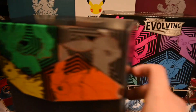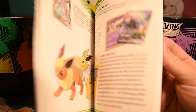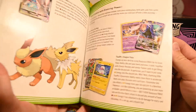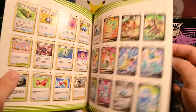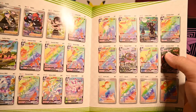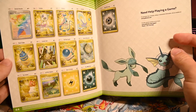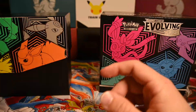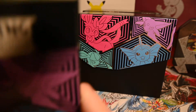I cannot make heads or tails of it personally, it just doesn't make sense to me. But anyway, we have a cool little book here which I'm sure most of you have seen at this point — it just talks about the cards and the sets. It actually has a full list of the cards, which is actually a good way to keep a little list. It shows all your rainbow rares, ultra rares, secret rares and all that stuff. That's actually pretty cool.